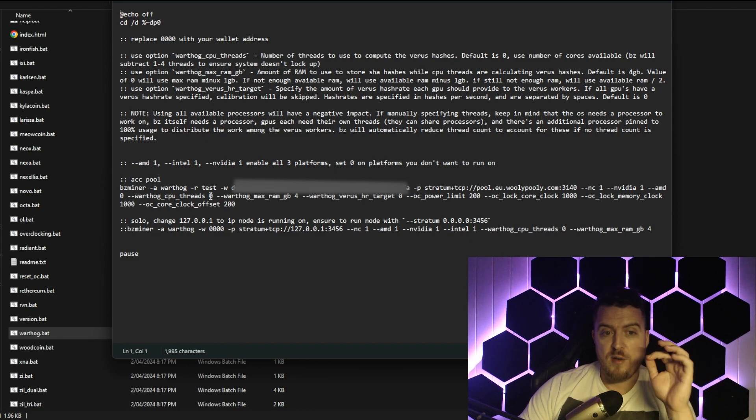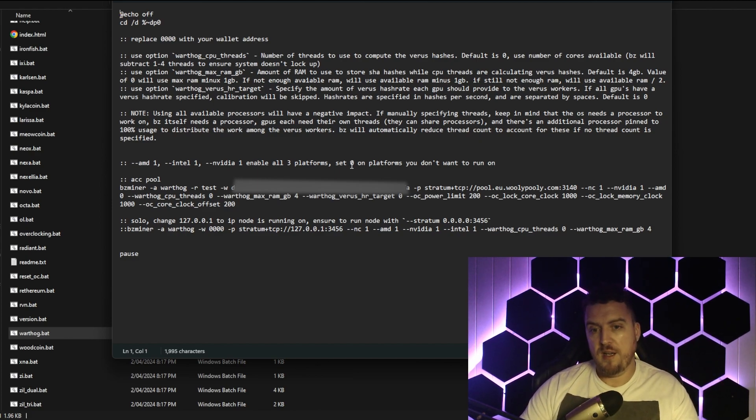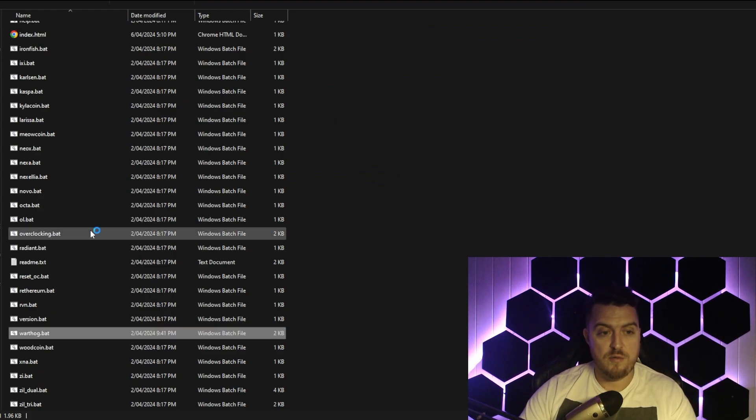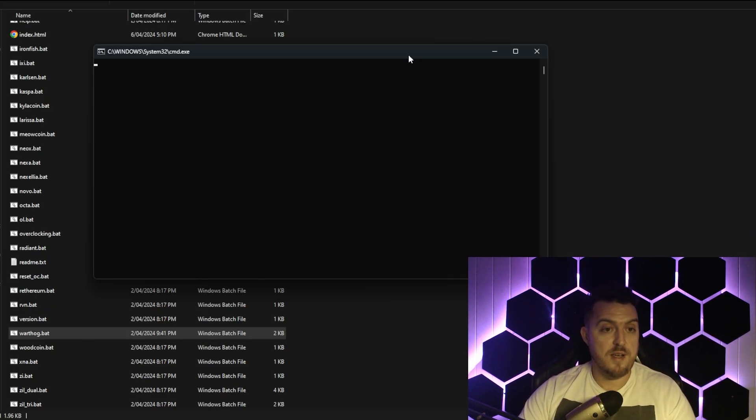From there you add some overclocks. The Warthog CPU thread is set to zero — as mentioned it will automatically use fewer threads so you don't need to max that out. I've added some basic overclocks for my 3090. If you're using different graphics cards it says set zero on platforms you don't want to run, but I only have an NVIDIA 3090 so I haven't changed that. Once you've entered all your info, close the file, right-click on the Warthog bat file, run as administrator, and it will start hashing.